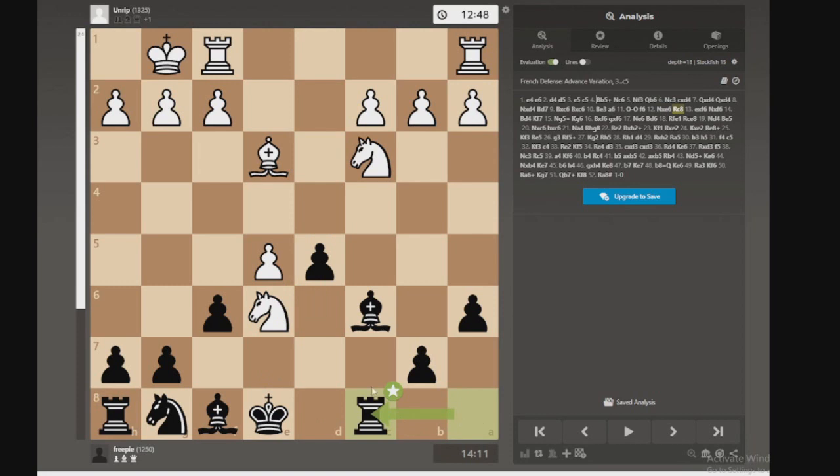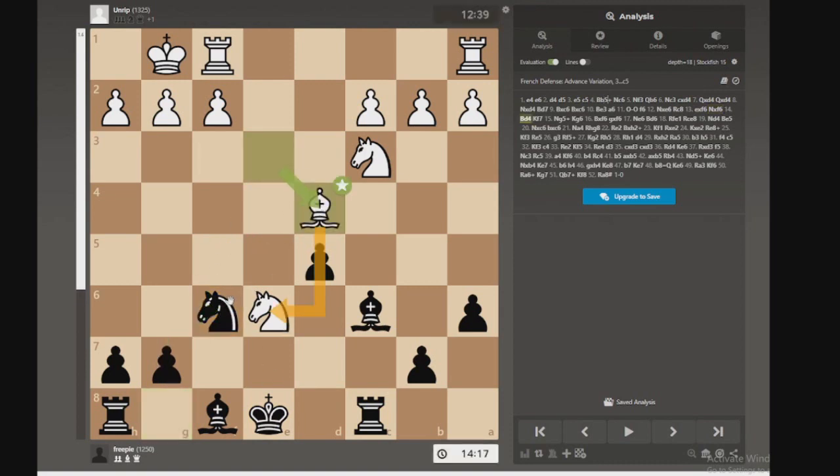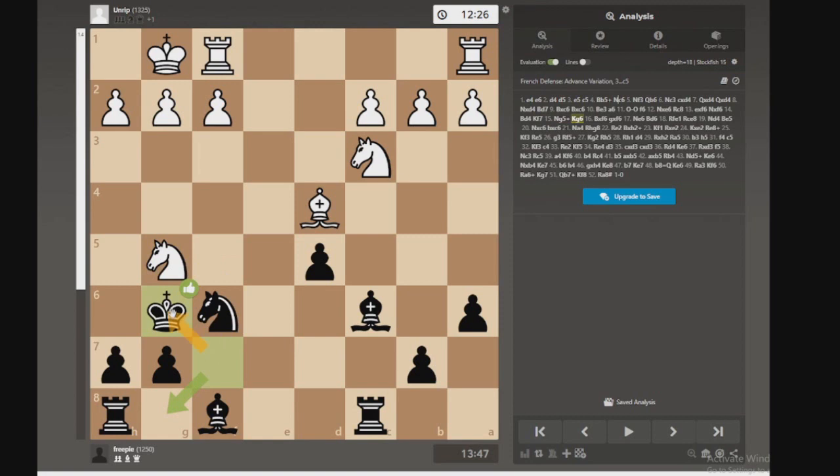So the rook goes here because we want to defend this square. Worried about a fork there. Then they take, which is good for me because it lets me get this knight out. Then they're attacking this diagonal with the bishop and they can apply more pressure with this knight, and this is also attacking that diagonal so not looking too good for me. I move the king here, which the engine actually likes. This is to try and boot out this knight. We're ending up having to play kind of aggressively with our king because that's just how the game has gone.